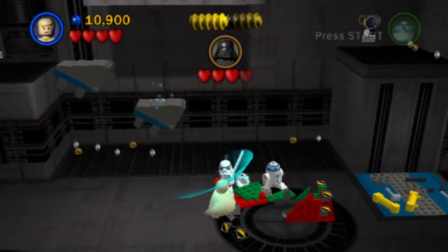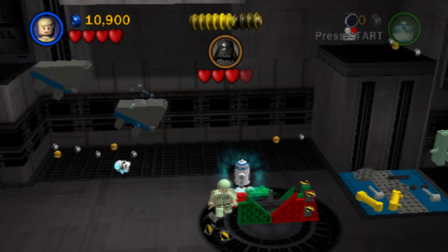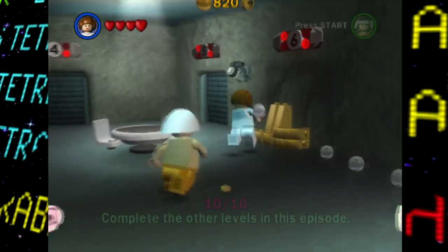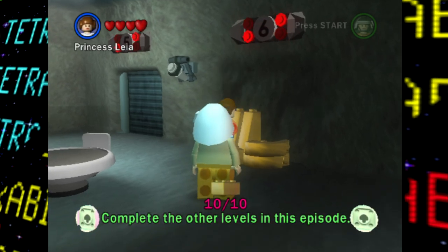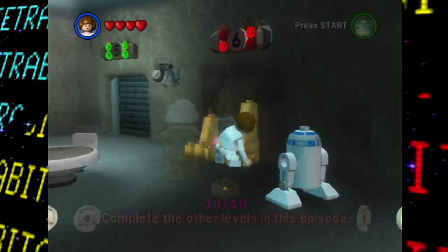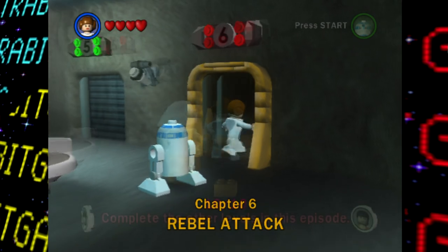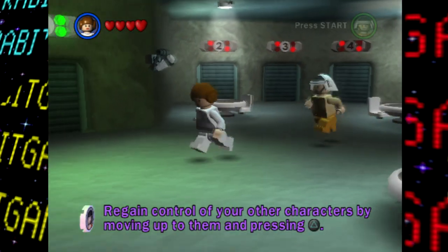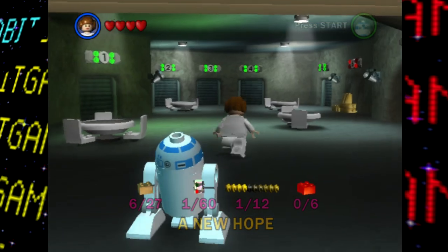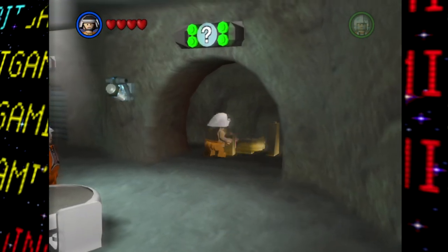And probably the most interesting change I find is seen with the final chapters of each episode in this build. As suggested with the 'not final chapters' unlock option in the debug menu, in this prototype of the game, the final chapter of each episode was initially going to be missing its door, and instead of just being able to play the final chapter after beating the previous level, the idea was initially that players would have to build up the last door using gold bricks to unlock it, much like the episode bonuses as seen in the final. This idea certainly would have incentivized players to replay previous ones, but I feel like this would have really interrupted the flow of playing through an episode if you didn't have enough gold bricks, and I guess the developers eventually agreed and moved this idea to the episode bonus stages.